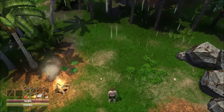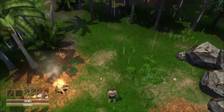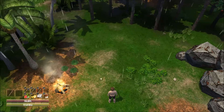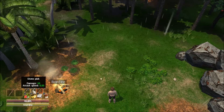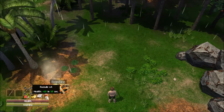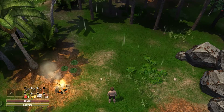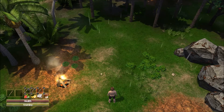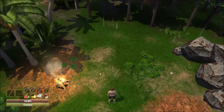Welcome back everyone to video number two in our Let's Play series, A Force of Nature. In our first video, we got going with some of the basics, which included gathering some initial resources and making some basic tools - a stone axe, a stone pick, a digging stick - and some basic items that will regenerate health and stamina. In this video, we're going to continue on with the quest system, hopefully level up, and maybe do some fighting.